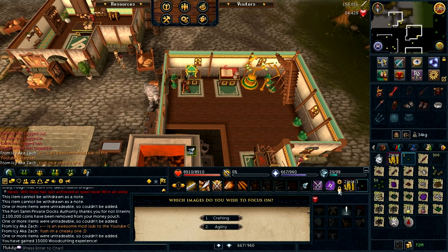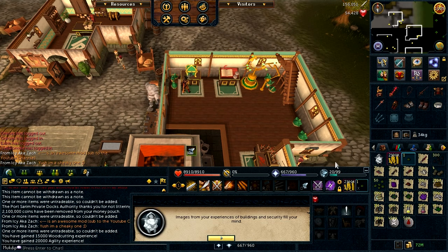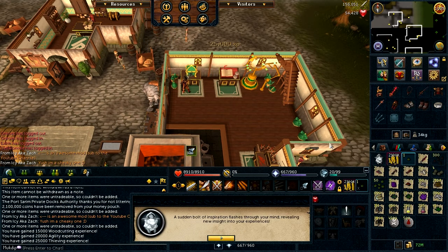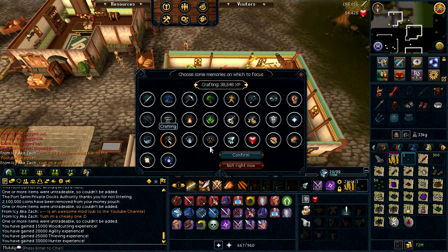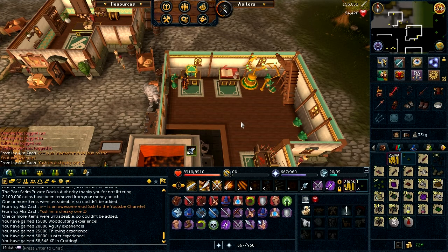Just quickly for the vid: Agility. Thieving. Last one — ooh, Hunter or Herblore? Which one do I want? Hunter. And we'll put that towards Crafting because that's bloody expensive. Yay! Free 38k.